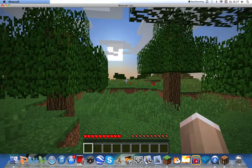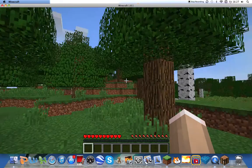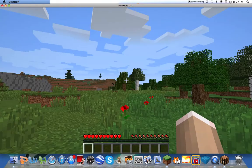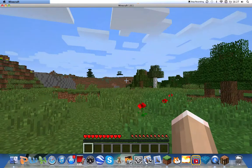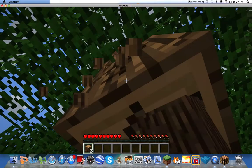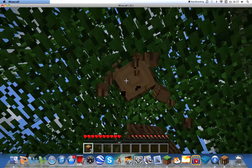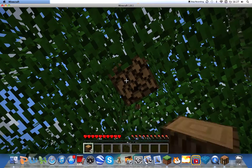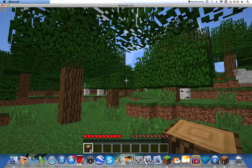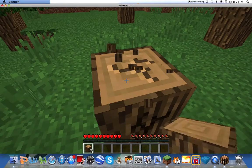You're going to need to find a flat open space, and then you're going to need to find a space where there's trees next to it. For me it's perfect because you've got stone. And that space is where you're building. I'll just carry on getting these blocks of wood, or as Minecraft people call them, logs.